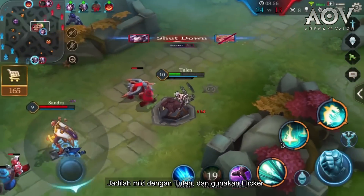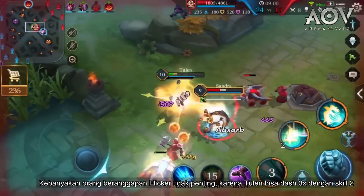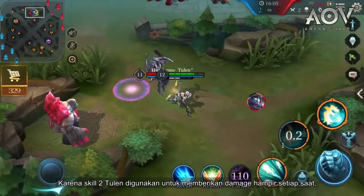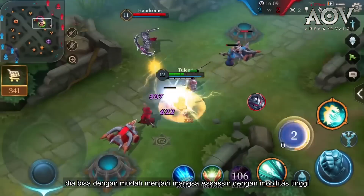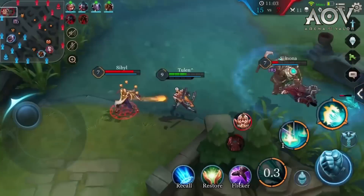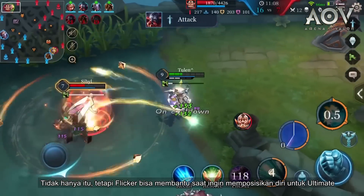Go mid with Tulen and use Flicker. Most people assume Flicker isn't necessary since Tulen can dash three times using his second ability — wrong! Since Tulen's second ability is used to deal damage most of the time, he can easily fall prey to an assassin with high mobility. In such a scenario, his life could be saved by a well-timed Flicker. Not only that, but Flicker can also help when positioning for an ultimate.